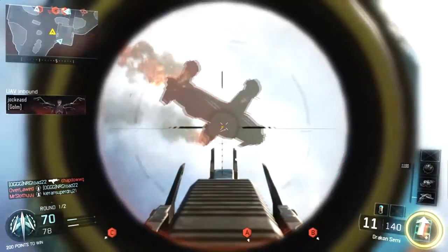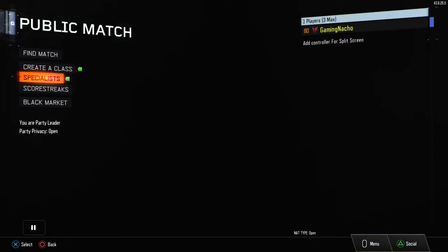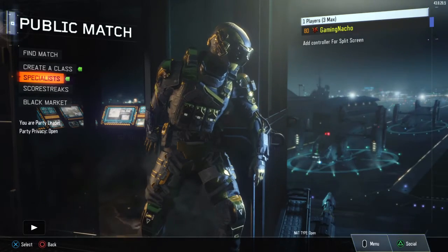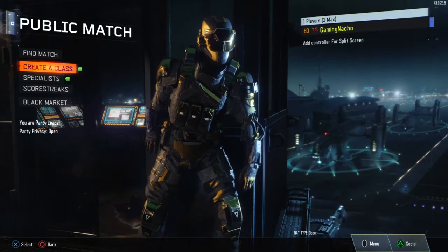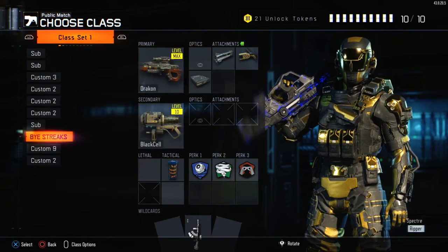Now what you're gonna need for this is a Draken with FMJ. I'm gonna show you my classes in a second. You might be thinking, what is the reason for destroying this? There is a challenge where you have to destroy it before it deploys its drone thing, and you can get the Nyan Cat mastery from doing this.